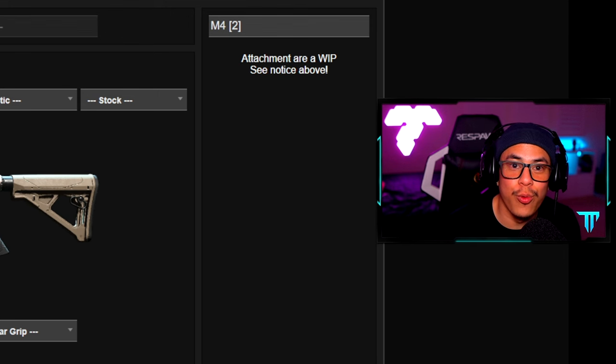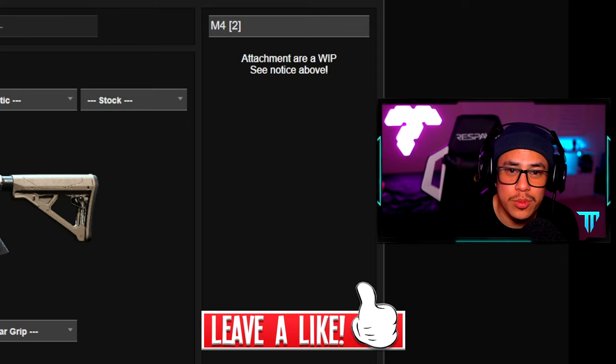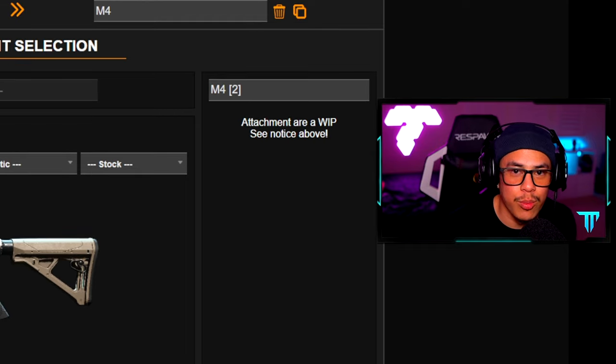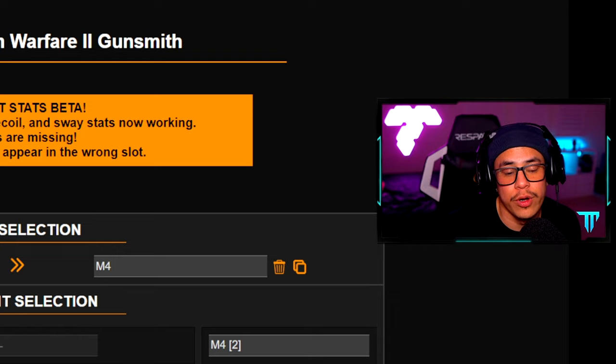In today's video we're going to be creating a well-balanced aggressive M4 class setup. The last aggressive class setup seemed to have way too much recoil for some of you, so I'm taking it to sim.gg — a website where you can check every single stat for any gun in Modern Warfare 2. The data is literally ripped from the game itself, so these stats are as accurate as they can possibly be.